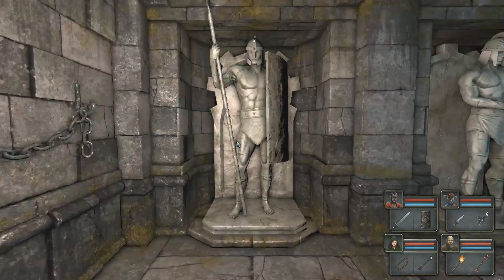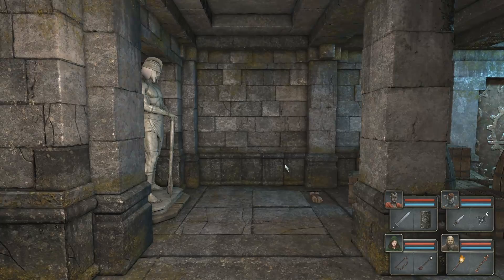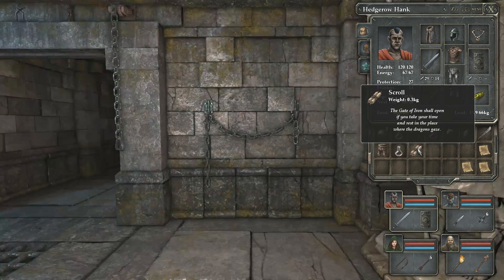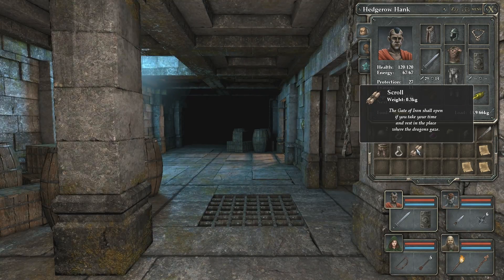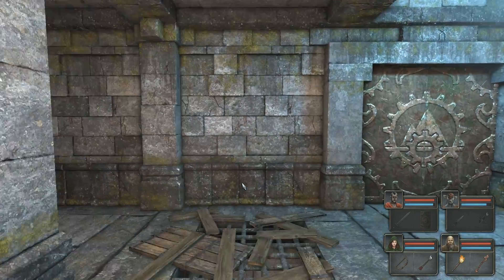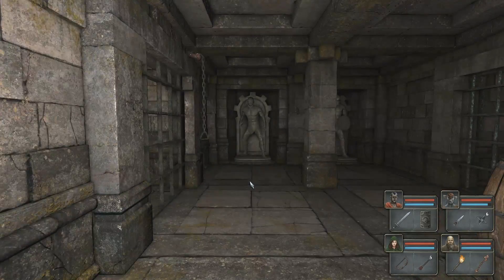We found ourselves in another room with more naked men — not outside the ordinary for this dungeon. This seems to be the pleasure palace of the entire place. There's a scroll: 'The gate of iron shall open if you take your time and rest in the place where dragons gaze.' That's probably related to the dragon statue at the beginning of the map — I bet I have to rest in front of it.